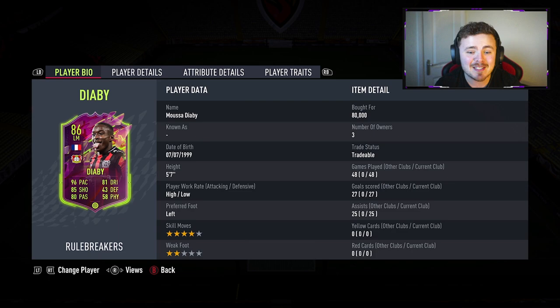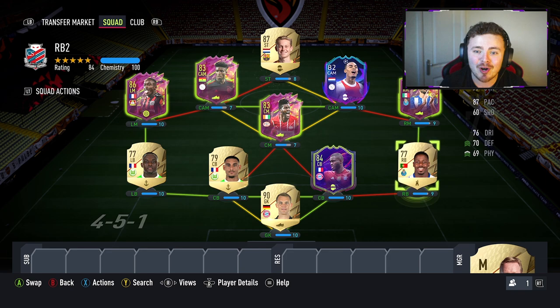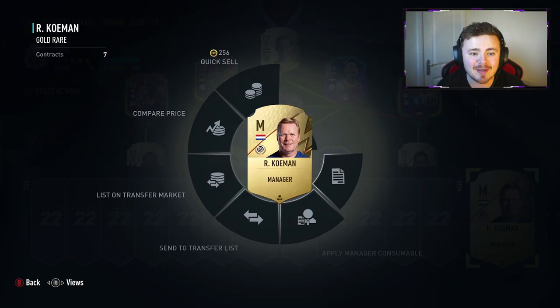Diaby's stats of 27, 25 and 48 are very, very solid for the man, especially as most of those are in Fut Champions and the Elite Division. At right back, getting a strong link into Corona, this chap actually has an 82 overall Road to the Knockout Stage card. However, he's extinct on the market on Xbox, so I had to settle for this version — but you can get a very solid upgrade on this chap.